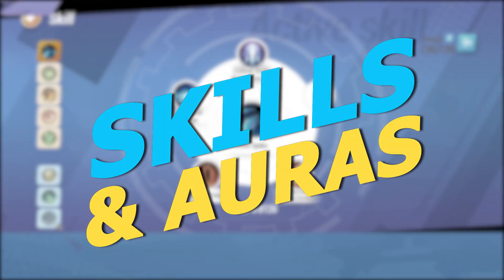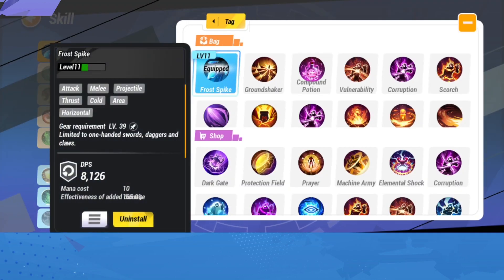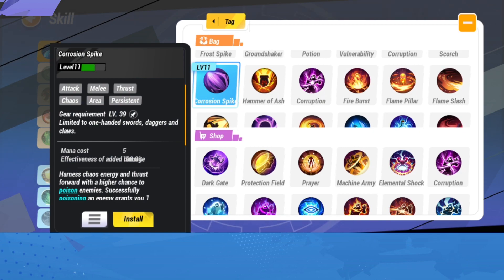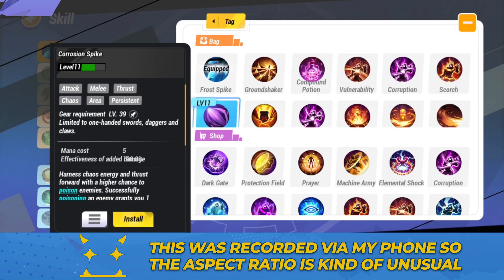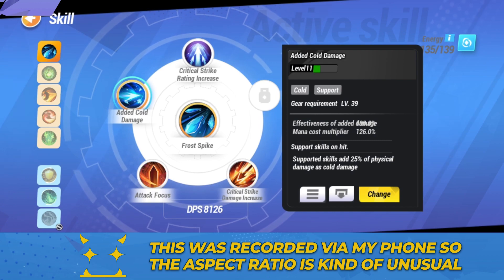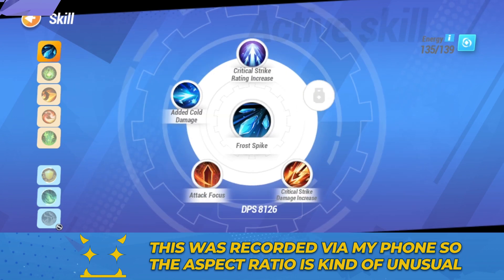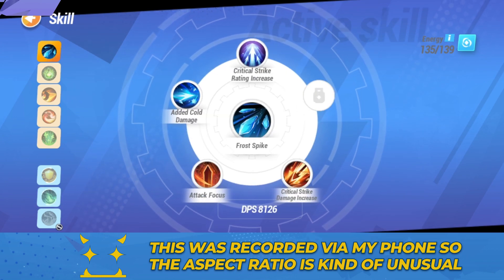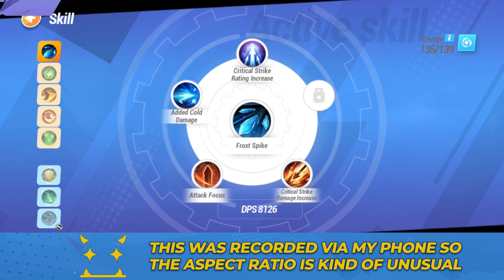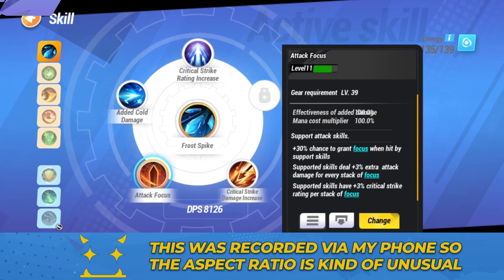In terms of skills and how to build this, there are two ways. Way number one is Frost Spike, building around cold damage. Way number two is Corrosion Spike, building around chaos damage. I have Frost Spike instead of Corrosion — I tried both, both work — and I have added cold instead of added chaos. You can just swap those with the chaos equivalents and swap Biting Cold with the chaos version to get the other setup. Which one you go for depends on your preference and your item bonuses — whether you have more cold damage or more chaos in your gear. I've decided to stack both crit chance and crit damage increases, and attack focus for even more crit rating.